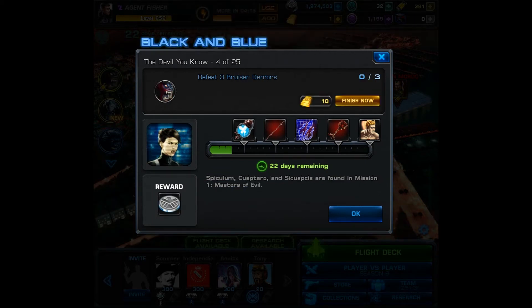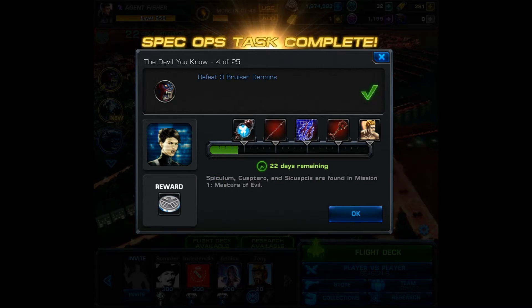Task number 4, Black and Blue. Defeat 3 Bruiser Demons, and they must be the Bruiser kind — the Scrapper kind will not count. Upon completion, you're going to be given 1000 silver. And then you can move on to task number 5.